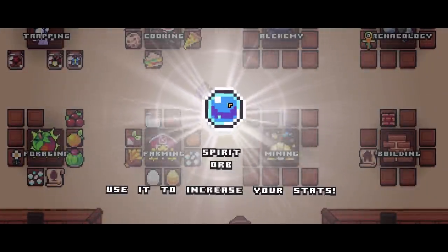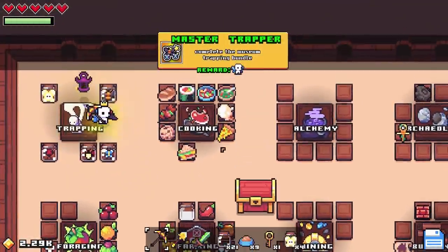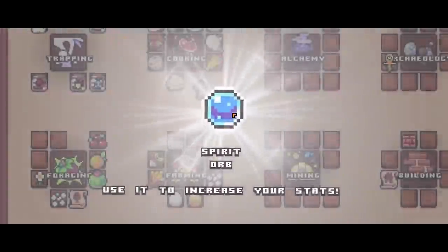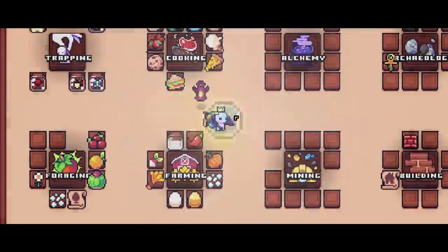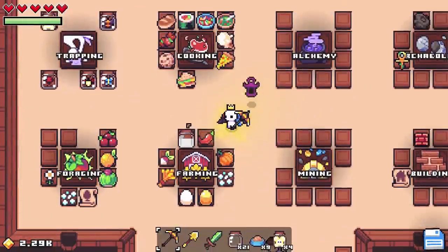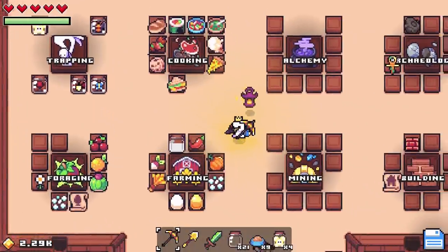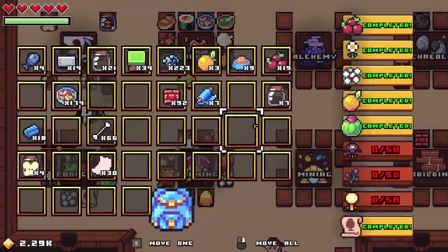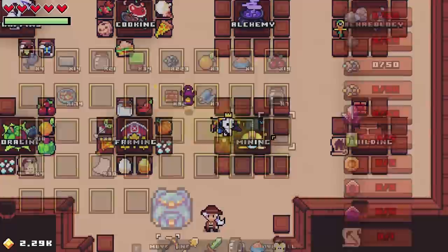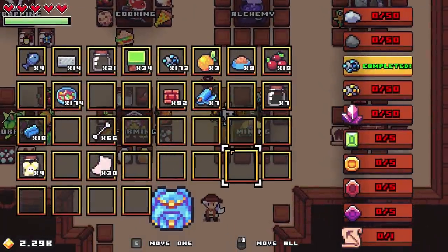There we go — what do we get for this one? Master trapper, some butterfly wings, and another spirit orb. Everything is spirit orbs now — it's a little bit less interesting than I was hoping for. Let's keep my energy and heart roughly equal.